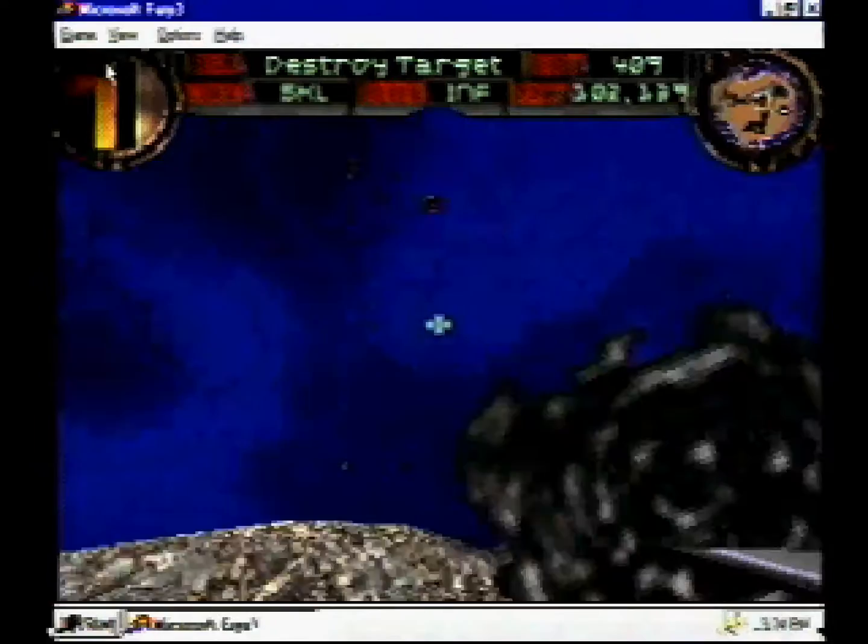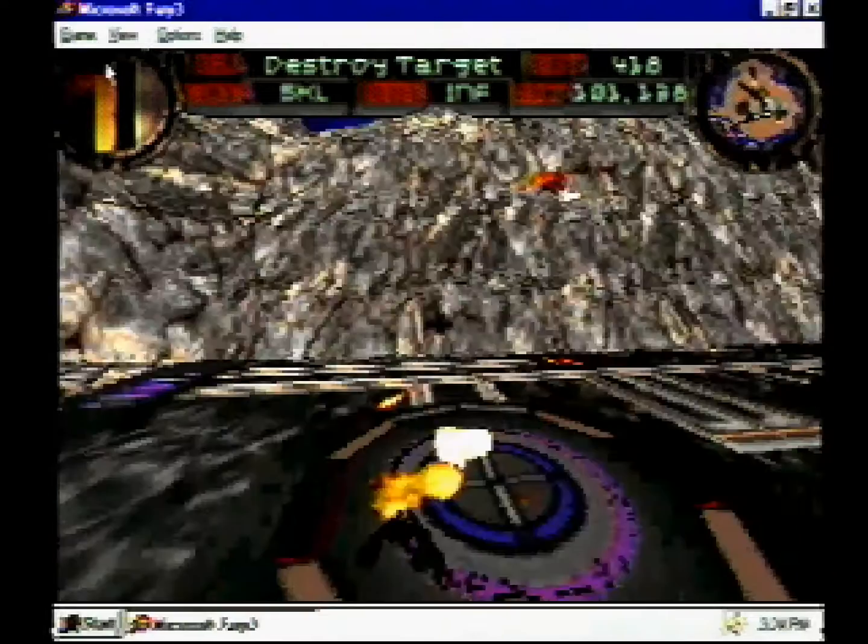F-Zone improves upon Fury 3 with enhanced level design. This isn't just another add-on. F-Zone's levels mesmerize you with new enemy types and new terrain that you can change by choosing from over 1,000 textures. And with the exclusive F-Zone editors, you can design your own levels.